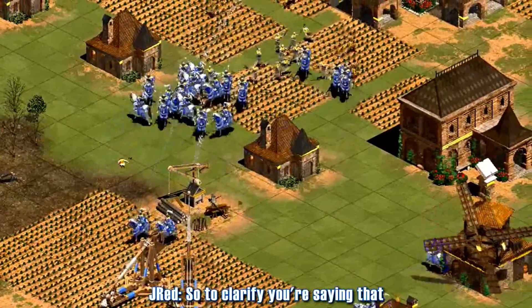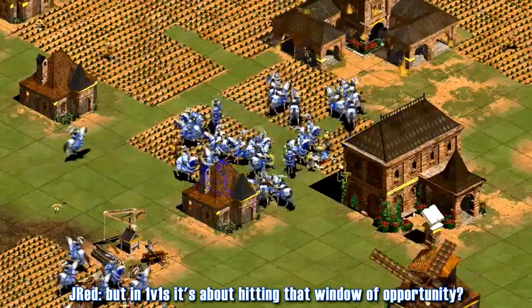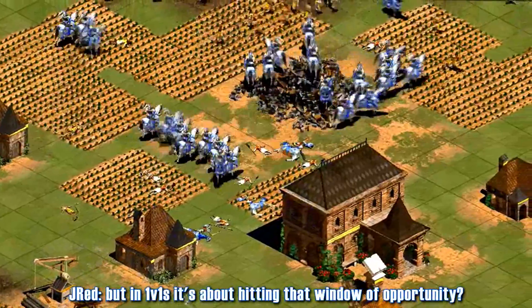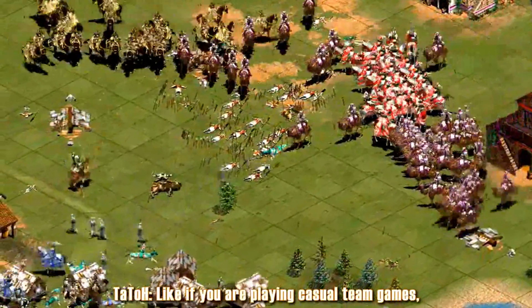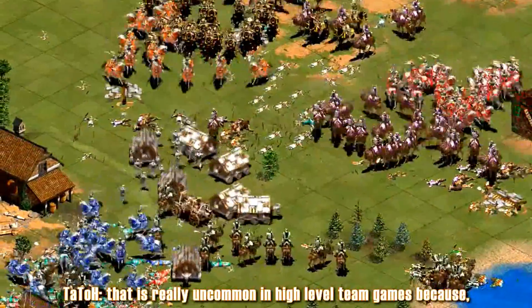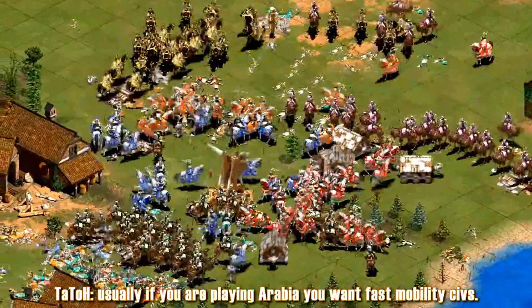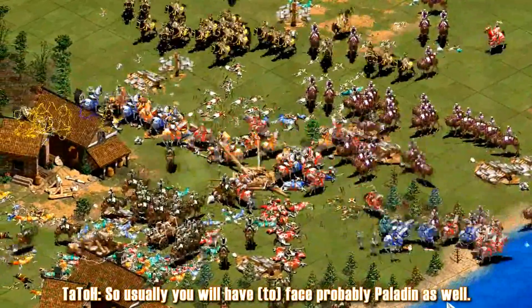So to clarify, in team games get Paladin almost as soon as you can, but in 1v1s it's about hitting that window of opportunity? Not exactly — it depends on the team games you are playing. In casual team games you can have the scenario of Paladin pocket versus Cavalier pocket, but that's really uncommon at top-level team games, because usually if you are playing Arabia you want fast mobility civs, so usually you will have Paladins as well.